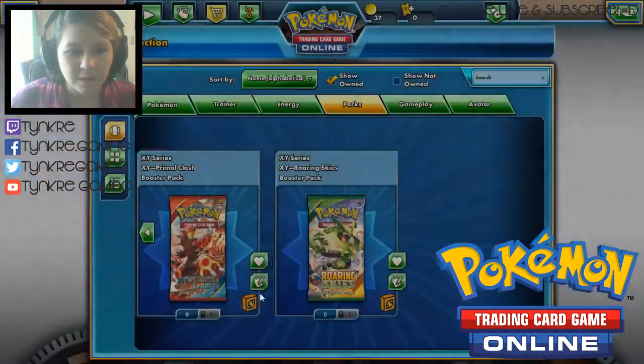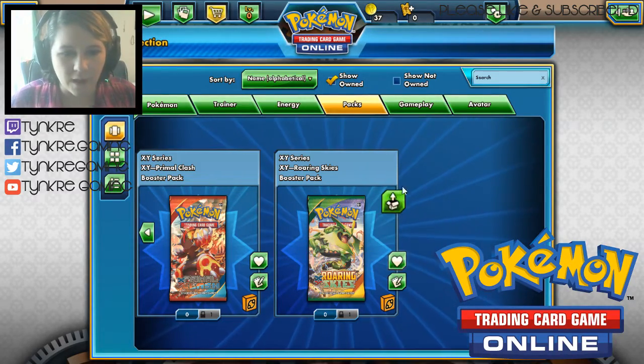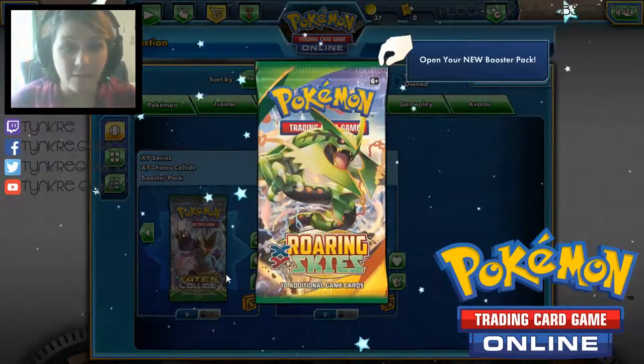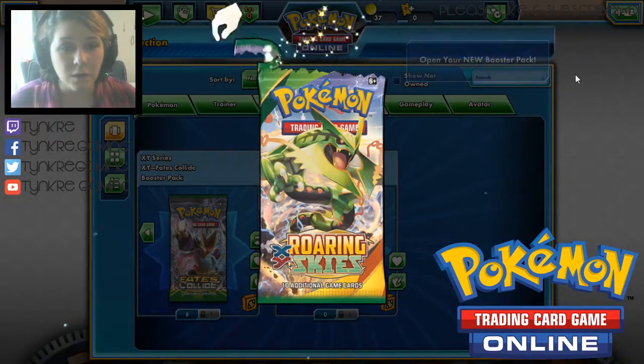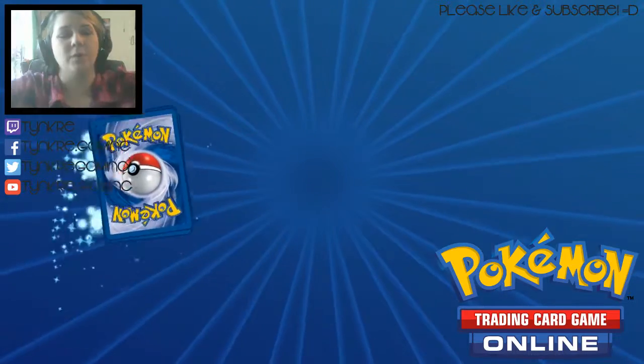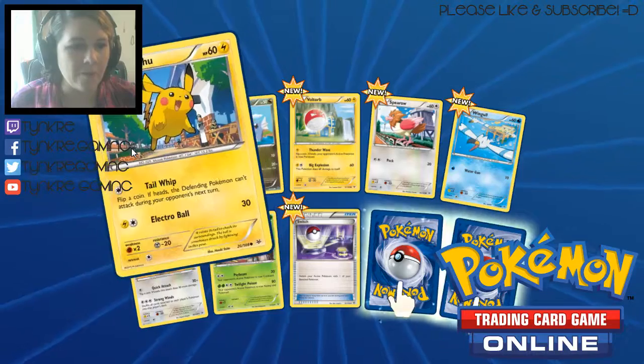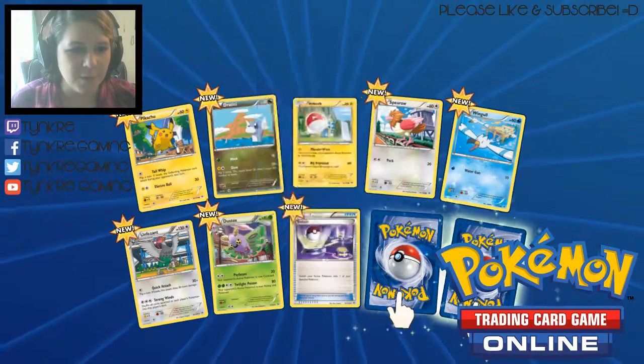Alright, so we're going to be done with that — that was the last of our Steam Siege. Let's go ahead and open our one Roaring Skies pack and make that pack number four. Let's see what we've got for Roaring Skies. Right away we've got a Pikachu, looks pretty cool.